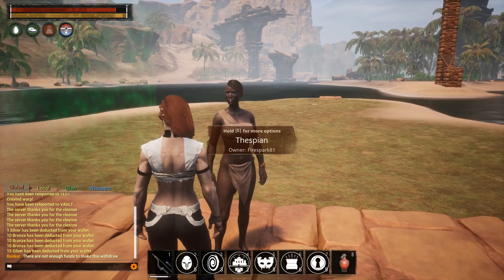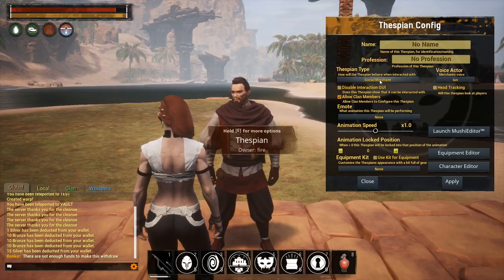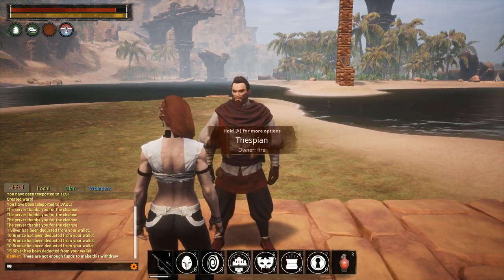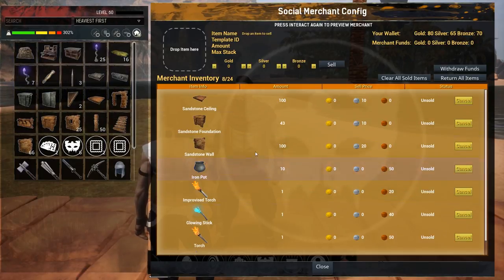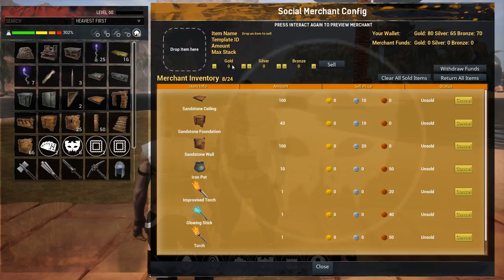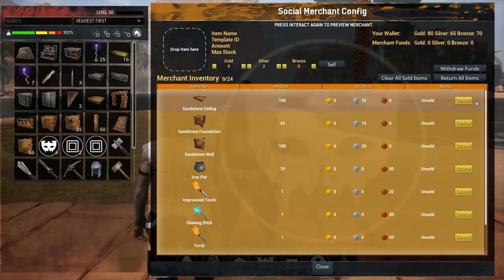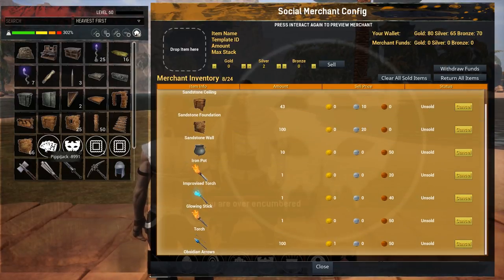Now let's look at the Social Merchant. I have one already set up over here. You set them to Social Merchant, configure all your settings, back out, and when you hit E it brings up a menu. As the owner you see the full edit view; non-owners see the shop view. Essentially you drag the item you want to sell, set the price, click Sell, and it's added to the list. You can cancel a listing to get the item back, clear sold items, return all items to inventory, and withdraw funds.